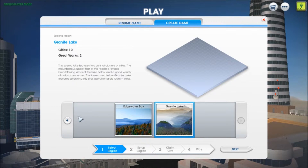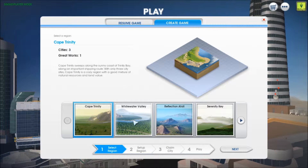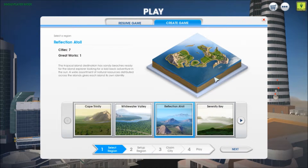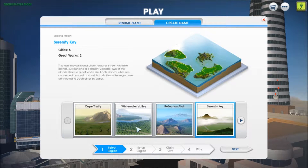Some of these have a lot of cities. That sounds challenging because there's like more areas around you. What does 'great works' mean? This one has six. It's kind of cool because it's got volcanoes and stuff. Serenity Key — the lush tropical island chain features three habitable islands surrounding a dormant volcano. Two of the islands share a great worksite. Each island's cities are connected by road and rail, but all cities in the region are connected to each other by water. That's very interesting. Maybe that's a good idea since I'm so bad at this game — maybe we'll pick someplace where they're just stuck on an island. They can't leave me.